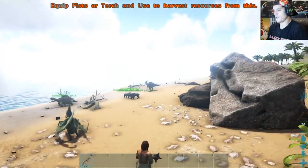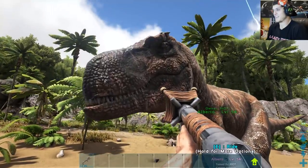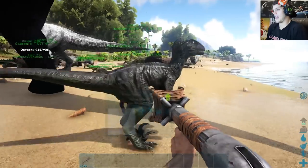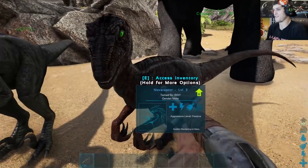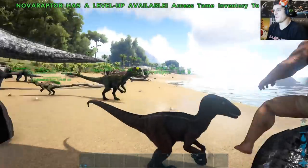They're all around vanilla stats, too. It's perfect. I love this dude so much. Even if he is kind of goofy, he just looks battle damaged — extremely battle damaged. Now, if I remember correctly, both the alpha and the regular Nova Raptor — it's got to be the alpha Nova Raptor. It doesn't say alpha, but it is. It does not require a saddle. It's just essentially a raptor.